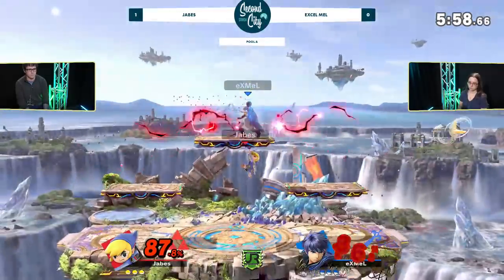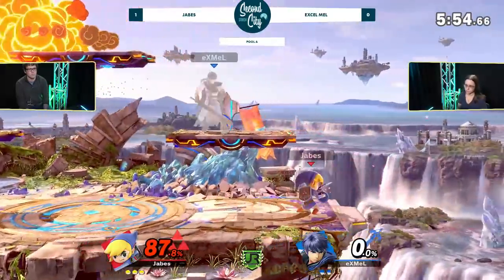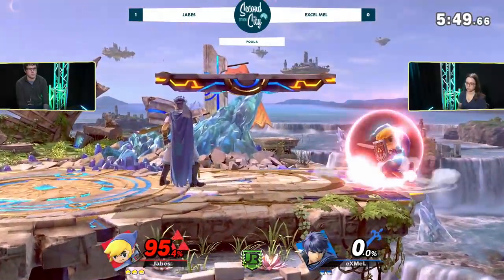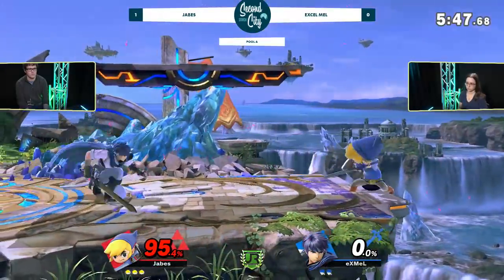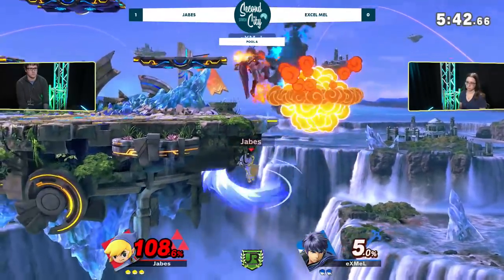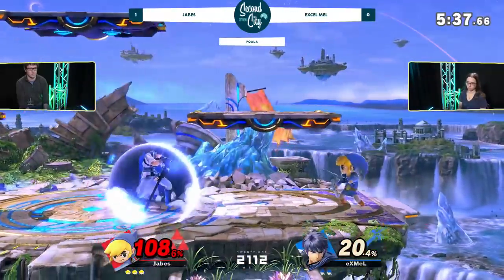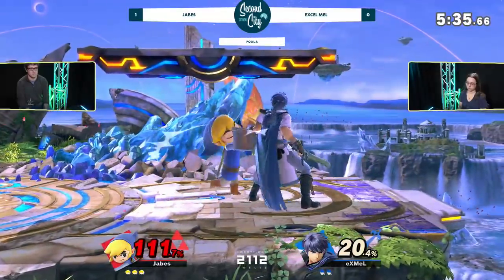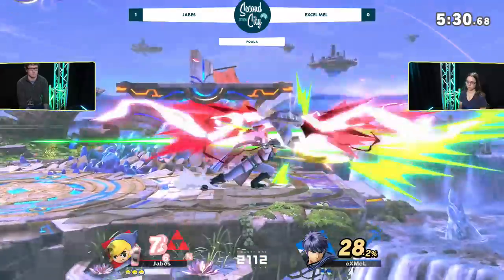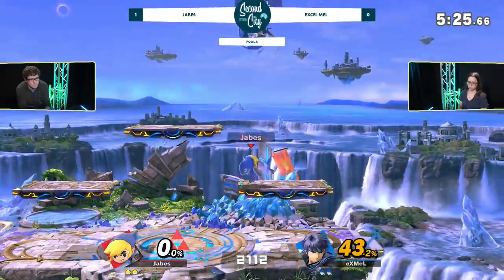Trying to cross up the shield with the forward air, but — oh, you thought you could air dodge. The directional air dodge into the top platform, Javes snipped it out and manages to take that stock. Accelmo's shown some really good patience, just kind of waiting for Javes and seeing what he does on the ledge, then she just kind of reacts pretty well to whatever he's going to be doing. Getting these grabs is always a mark of a strong Ike, because you know Ike wants to hit you with the big moves. That forward tilt right there is going to even things up at two stocks apiece.